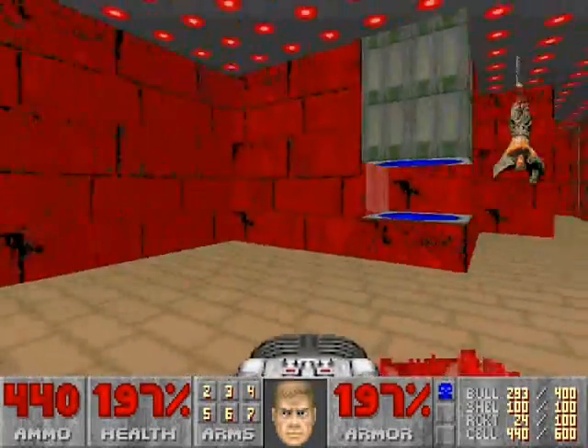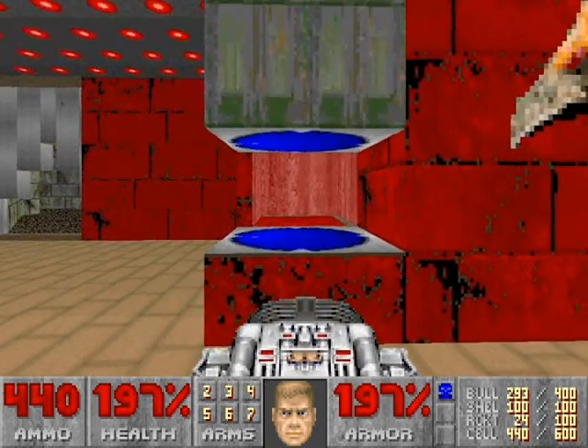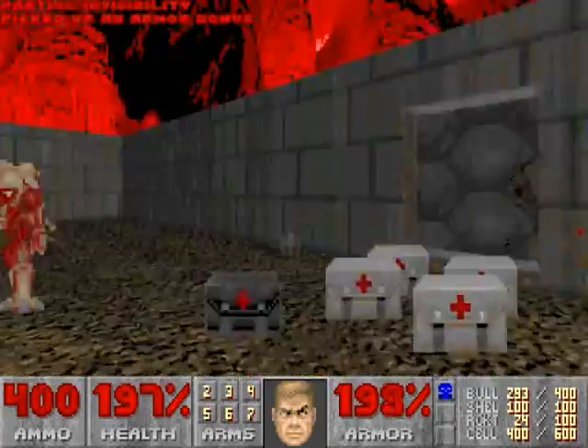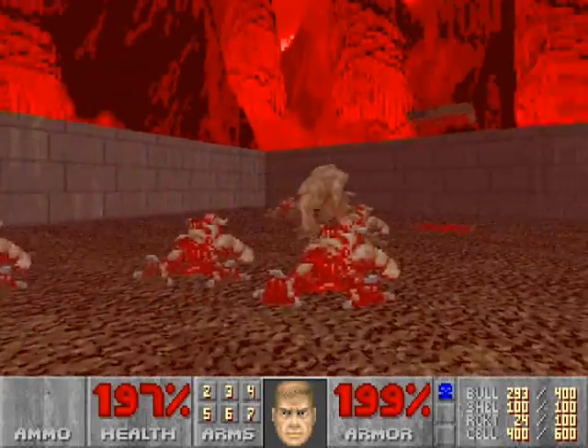Now go back into the room. The last crushing ceiling has a teleporter behind it. We're going to take it with our BFG equipped and fire it at these demons. Then grab the berserk pack and finish off the rest of them. It's not that difficult.